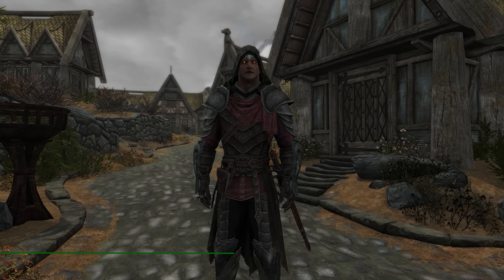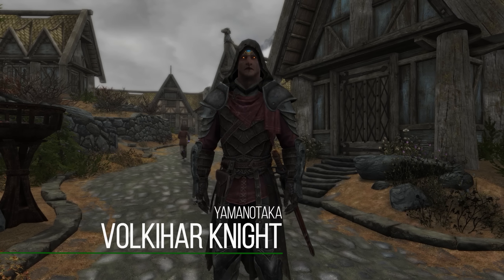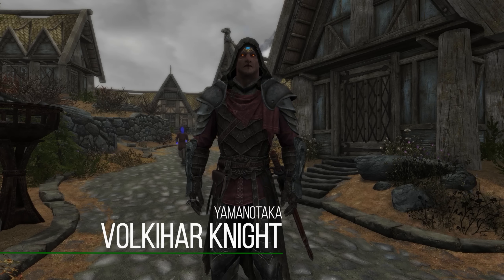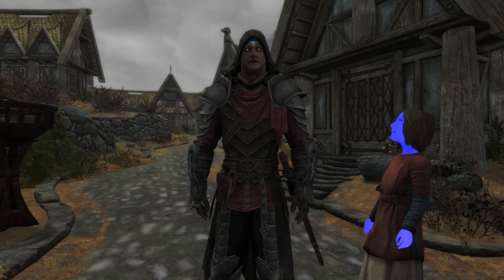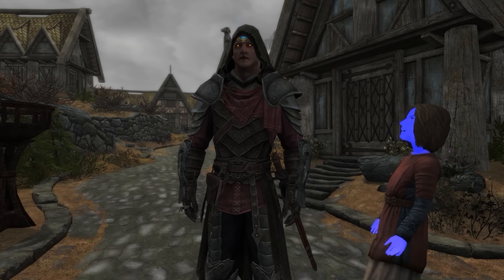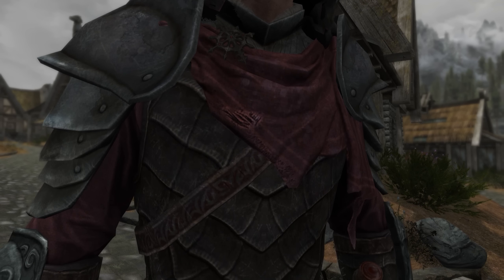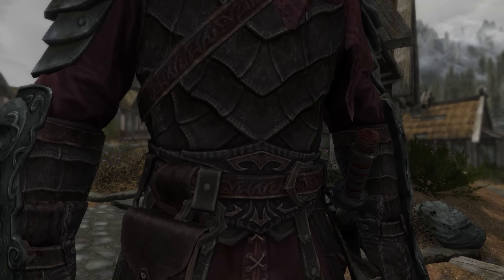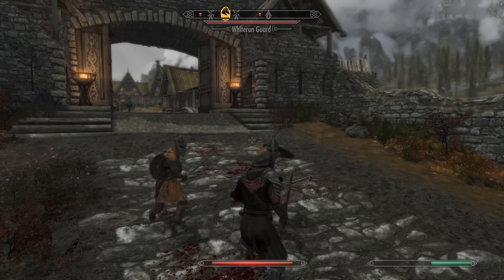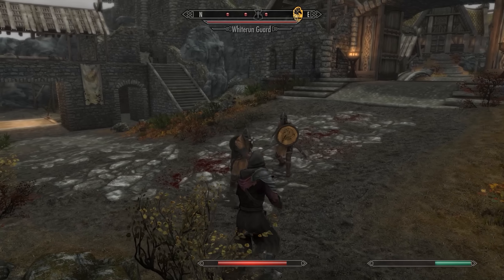So next up we have the Volkihar Knight. This mod really stood out to me because it was a pretty unique mod, adding in some quality content and all around just looking pretty cool. What it's going to add in is a kind of vampire knight armor. This is an armor meant to be used by vampire characters, although there's no reason you can't use it on a typical character. It's just obviously made with that focus in mind. I really like the kind of mesh between a normal leather armor and some steel or iron components with it, and the cloth added in as well.